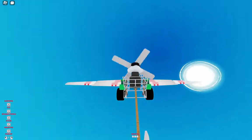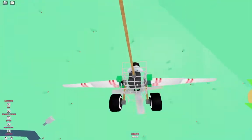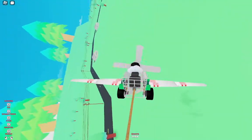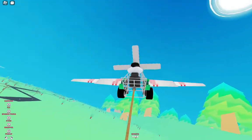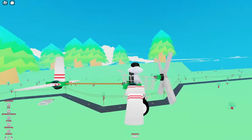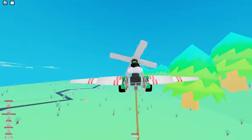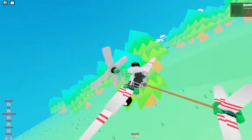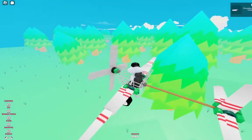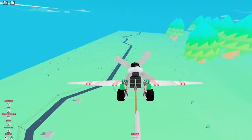We're just going to get a loop done to prove this thing works. The way you turn: hold sideways, then hold up, then hold sideways the other way. This is too fast — I'm going to have to turn this into a thruster-based design. I can see the propellers pulling it down; it's not a lack of stability.